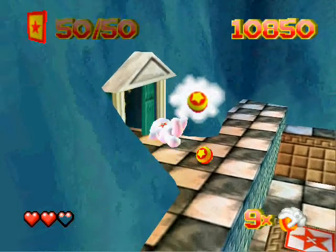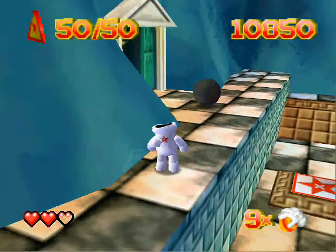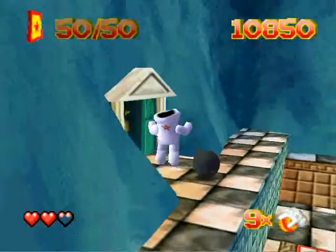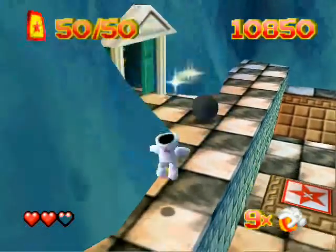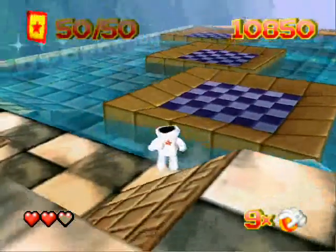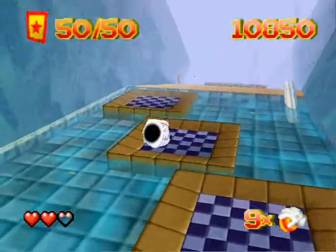If you point at the ball and then press R, you can transform it wherever you like. It doesn't always work — sometimes the magic thing just flies off — but it's a useful trick.